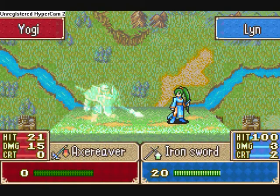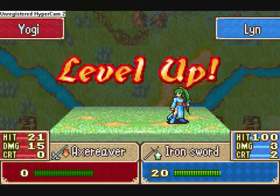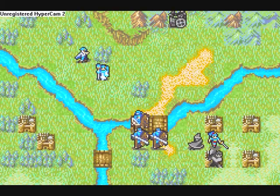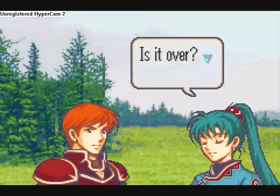So anyway, this guy's an Axe Reaver, and he can kick his ass — there we go. Not even using a super-effective weapon. And I've just realized that guy was named Yogi. He's not your average bear.